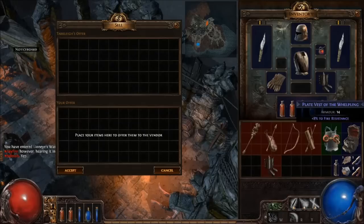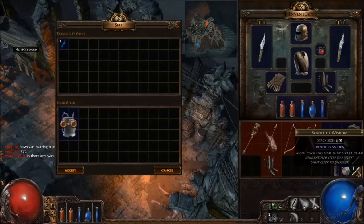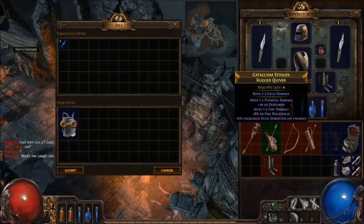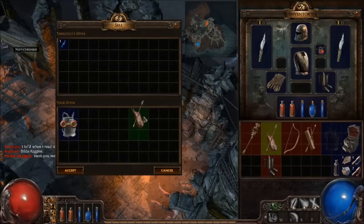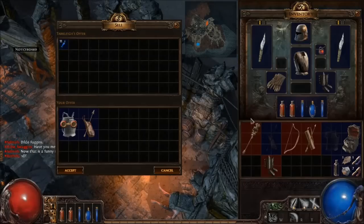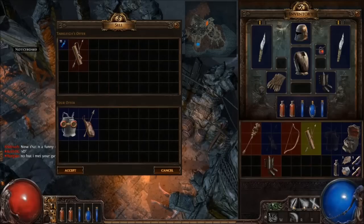Let's see what items we can sell here. This will give us one alteration shard — that's good. We've got some other stuff to identify as well. Let's start with the rugged quiver — that would be good if we were going for some kind of bow build. But I could try and barter it. It's level 4, so I don't know how much I'm going to get. I can get a lot more alteration shards with that. Cursed quiver — doesn't do me any good.